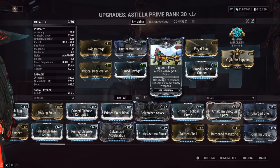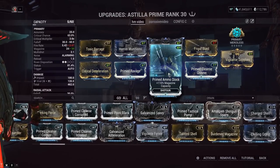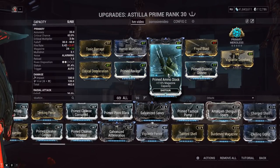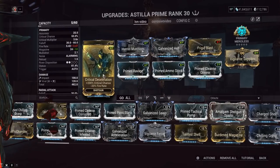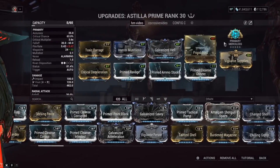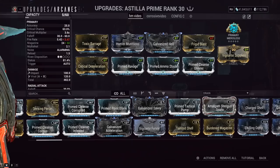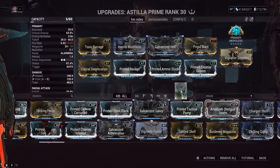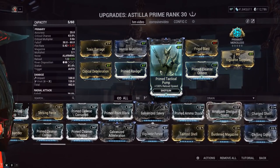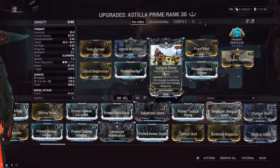In the flex slot you can run fire rate, or another mod I really like is Prime Ammo Stock, which takes your magazine from 24 rounds to 50 rounds. You'll reload a lot less since we're running Critical Deceleration — negative fire rate — so you can fire this thing off for a long time. We're also running Primary Merciless for increased reload speed and ammo maximum. You don't really need Prime Tackle Pump, but some people might like that for a very fast reload.